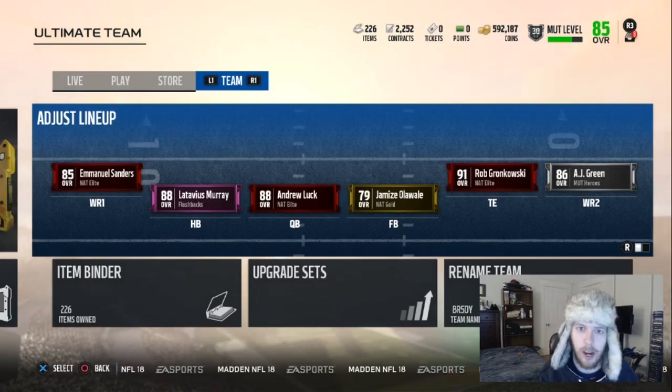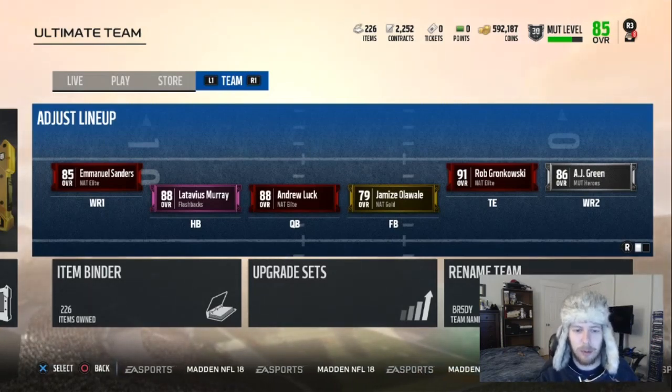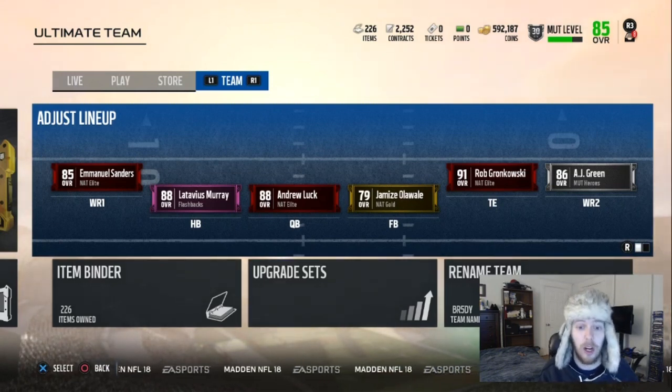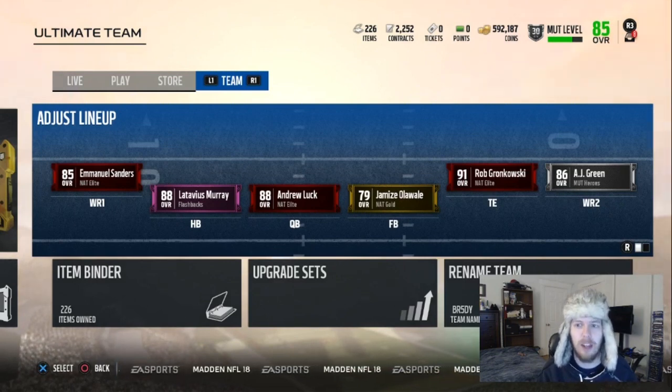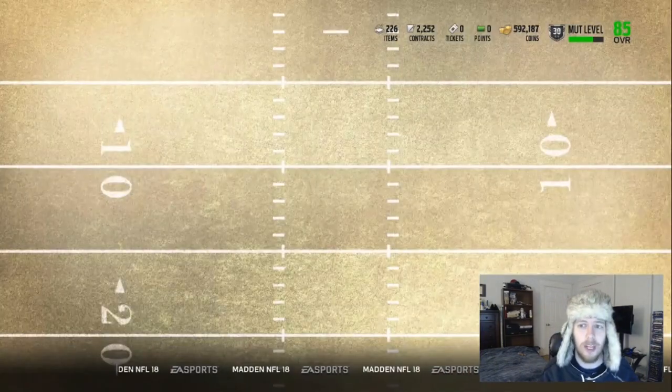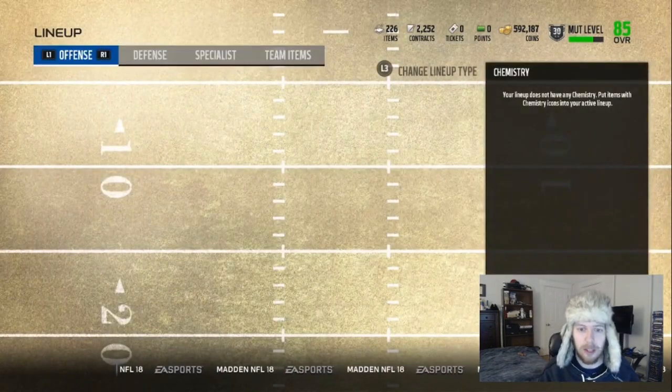Hey, what's going on guys, this is K Nasty 3890 here. I am back with another Madden 18 Ultimate Team video. Today we are on Team No Money Spent. We'll be on this team a lot for the whole year. On this account we have not spent any real money, we've just been grinding, playing games, and got almost 600,000 coins.